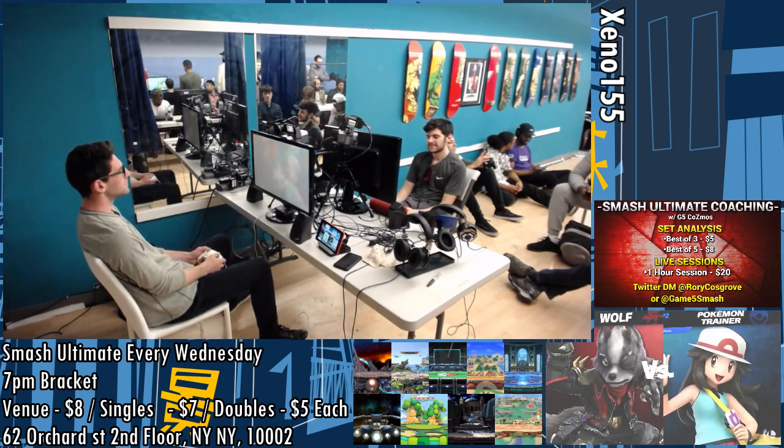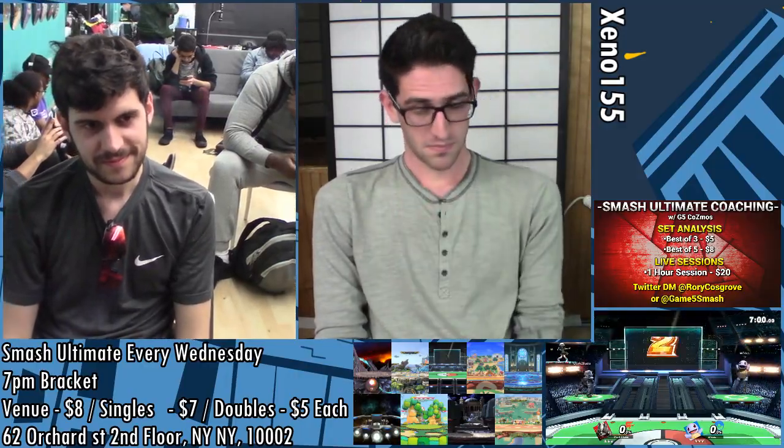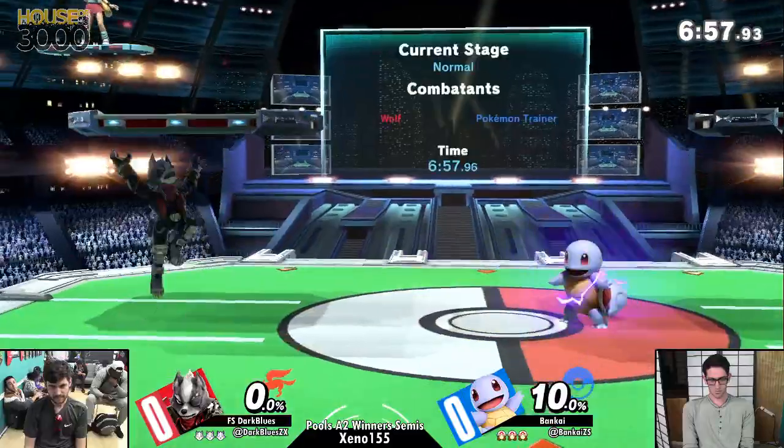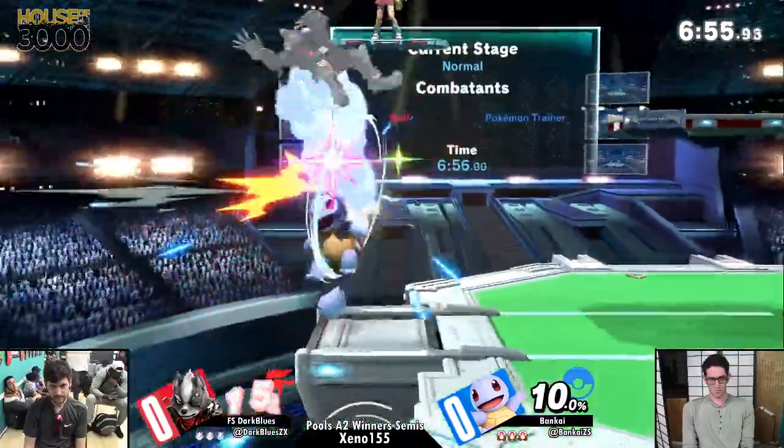Yeah, and like you said, with Wolf's ledge trapping, he has a lot of moves to pressure you to get off the edge, like down tilt angled down, forward tilt, down smash, and then he can just grab, reset the scenario, or just shove you back off, right?